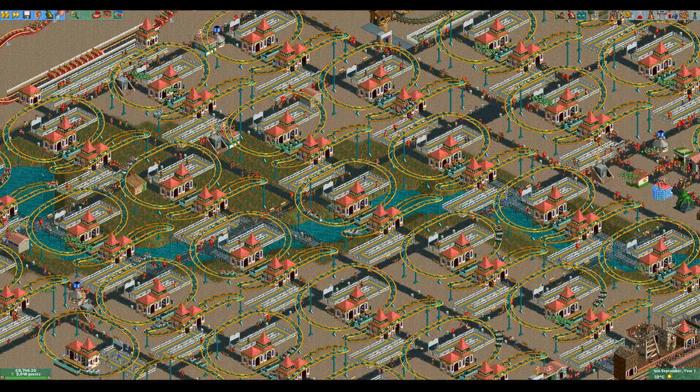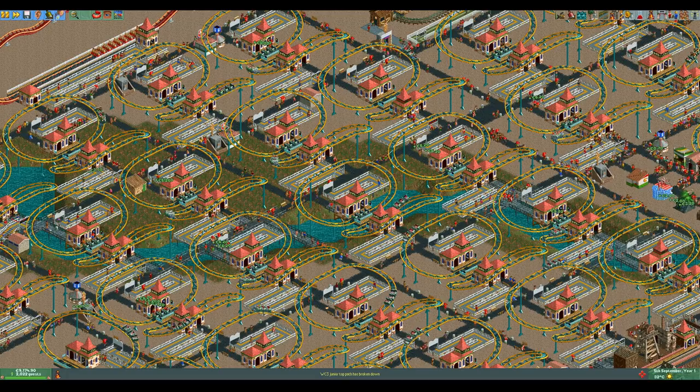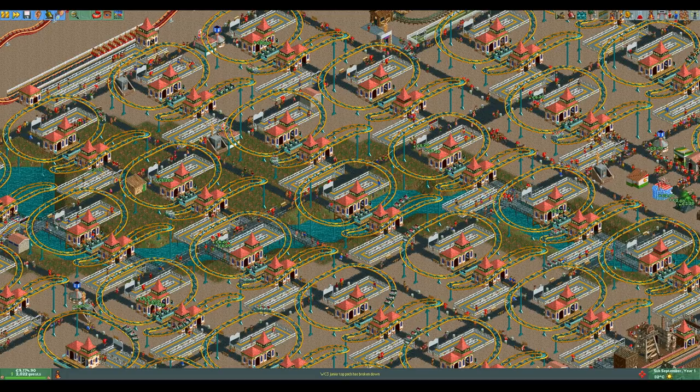I want to show you one more example where harder guest generation should actually be called easier guest generation. Let's say we have Forest Frontiers, but we have enabled the harder guest generation option — what we have actually done is make it easier. If we build a single wooden coaster that is over 6 excitement and is over 600 meters long, we get three times the normal guest cap. First, the normal guest cap is calculated, which is 105, and then the wooden coaster contributes again with twice its value. This leaves us with a total soft guest cap of 315 with just a single ride, which is kind of ridiculous.